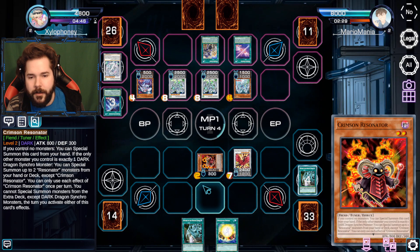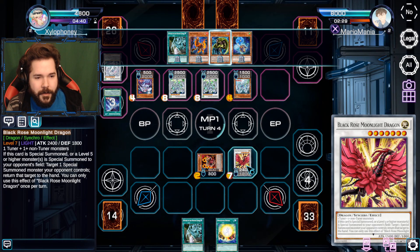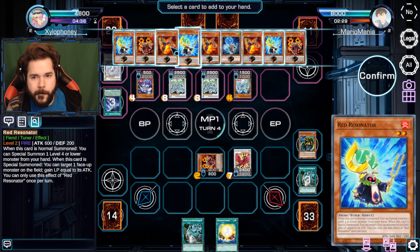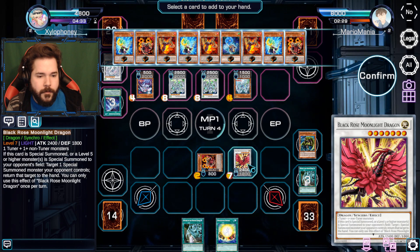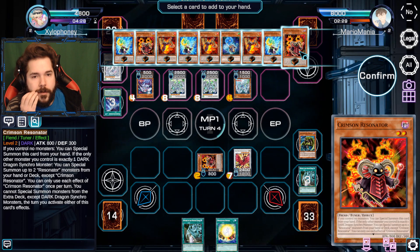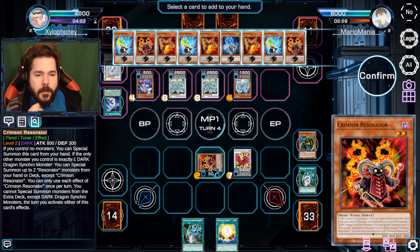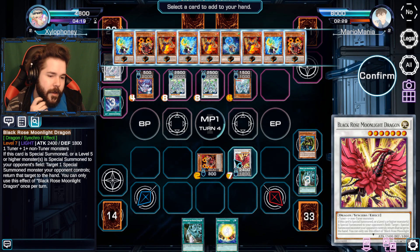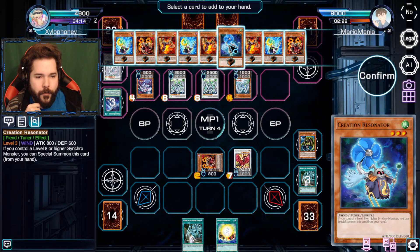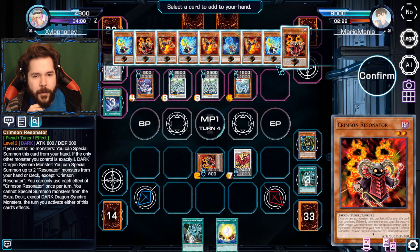Maybe I hit Trail, because having Synchron in hand is a good thing. These ones don't do much together - actually, I think if you try to return it to hand it gets banished instead. So that might have been the better shot. I haven't normal summoned yet. What level am I going for here? I've got a seven and a two on the field, so I want to go find a one - that'll have to be the Synchron Resonator.